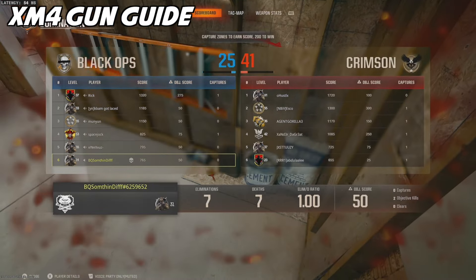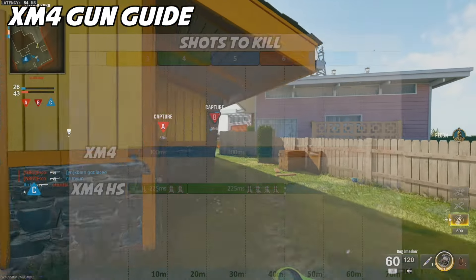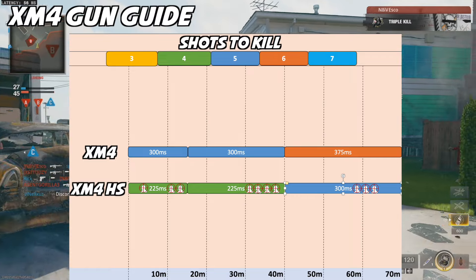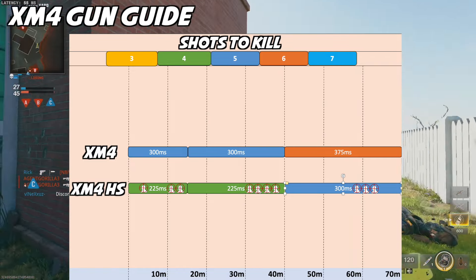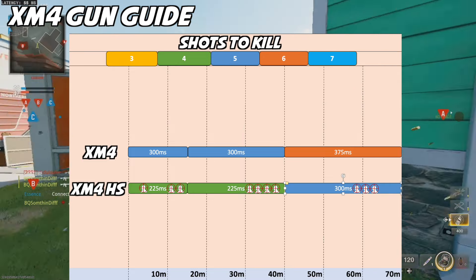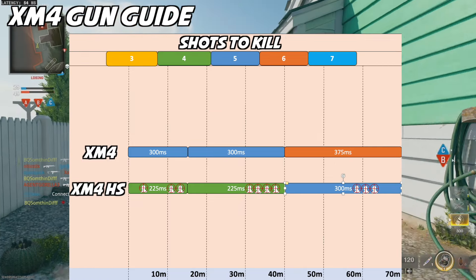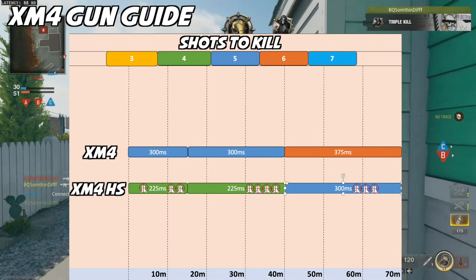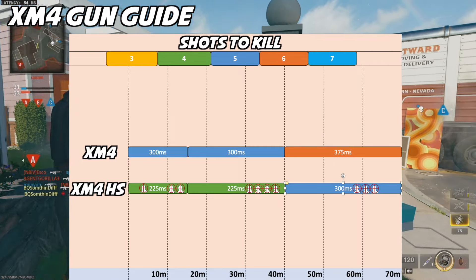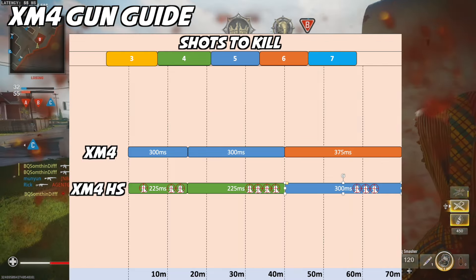Black Ops 6 also has headshot multipliers, so how does that affect the XM4 time to kill? The XM4 headshot multiplier is roughly 1.29, so it will do 27 damage at the effective range. At the effective range of 0 to 16.5 meters, you will need to land 3 headshots plus 1 body shot to decrease the time to kill. This changes the time to kill from 300 milliseconds to 225 milliseconds at this range.